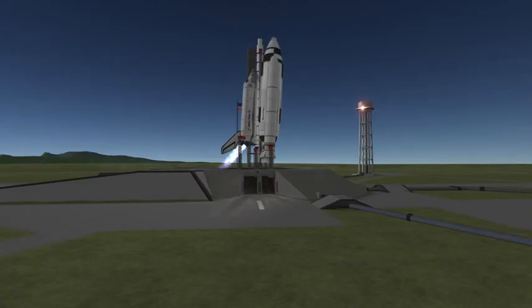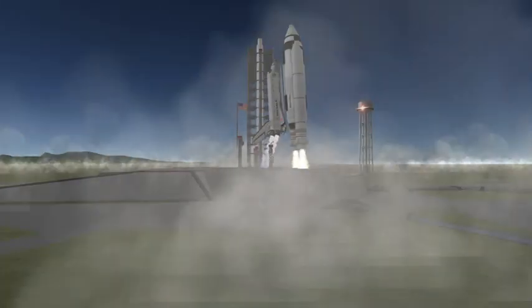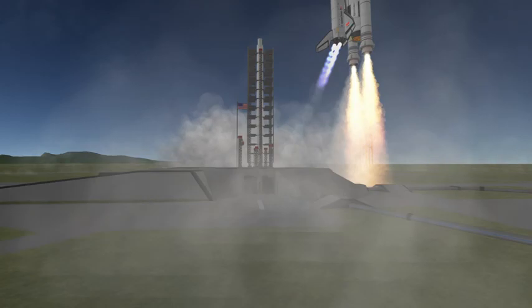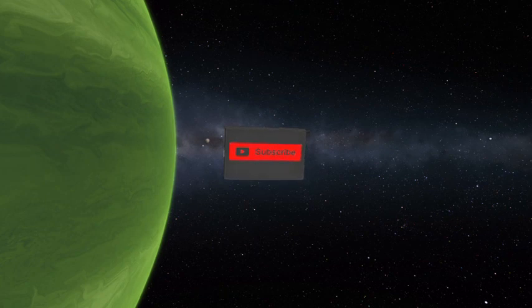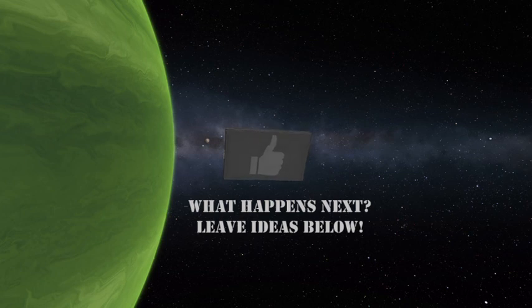3, 2, 1 — liftoff! Liftoff of Space Shuttle Voyager, on a mission to add the second module to Gateway. Voyager has cleared the tower. If you enjoyed this video, please like, subscribe, and share your thoughts in the comments below. I want good ideas in the comments so I know what you guys want to see next, because I'm really grasping at straws here. I am the astronaut — let's fly. See you next time!